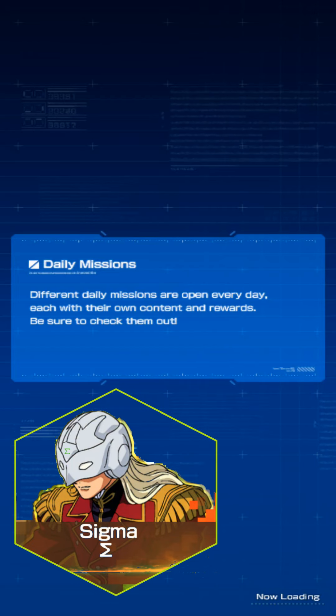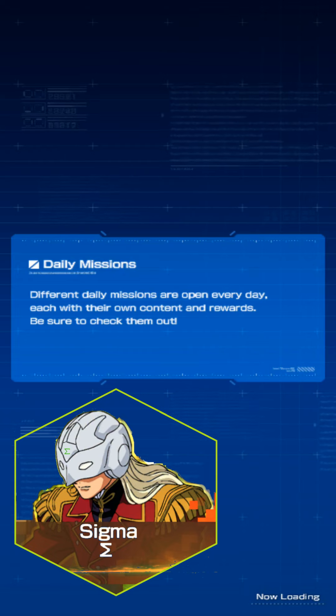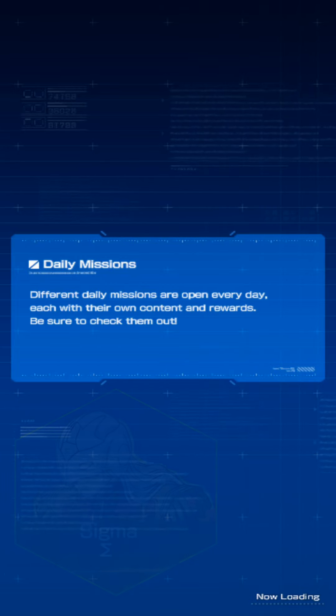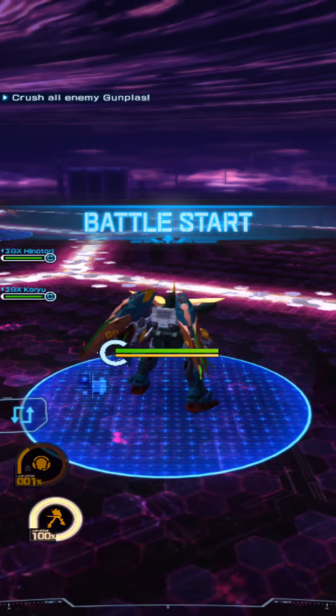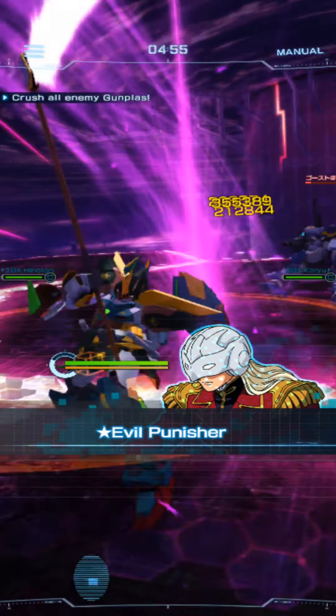I'm still trying to analyze the opponents for today, but to be entirely frank, it's fairly easy to work out that the final wave and the second wave are by far much more powerful than the first wave. The first wave has the problem that they're mostly shooter types — if you can get in close and disrupt their ability to fire their attacks, they're probably not going to deal a lot of damage.